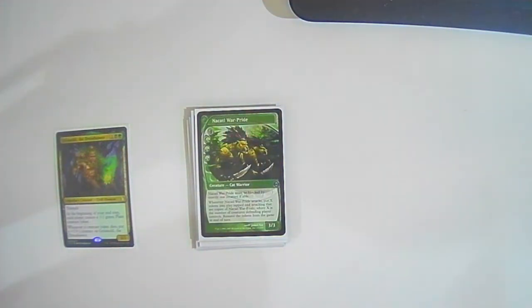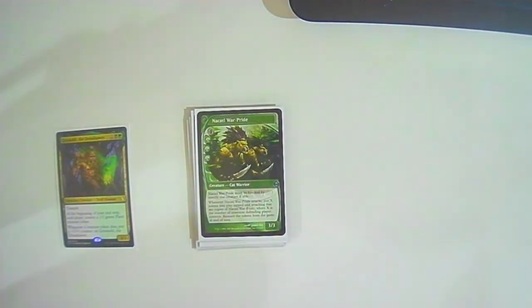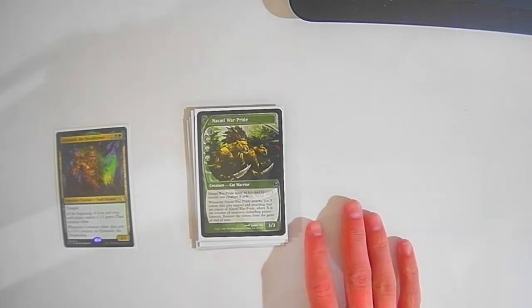Nacatl War-Pride: three colorless three green — a Cat Warrior creature from Future Sight, which is why the art looks a bit weird. It must be blocked by exactly one creature if able, and whenever it attacks you put X tokens into play attacking that are copies of it, where X is the number of creatures the defending player controls. The tokens are removed at end of turn — a really nice way to create a bunch of attackers if people have a lot of tokens.